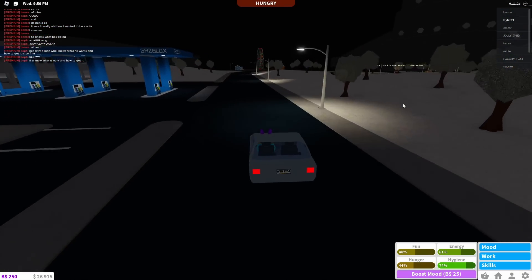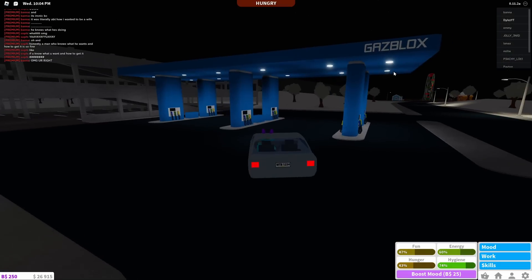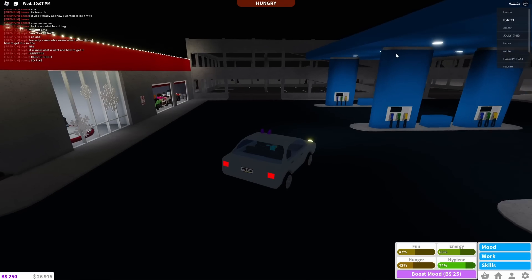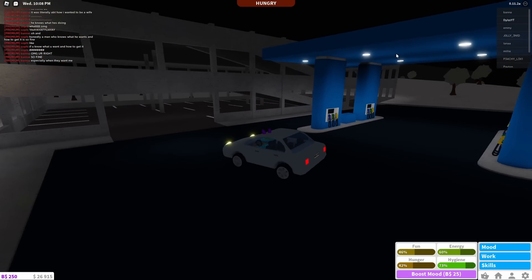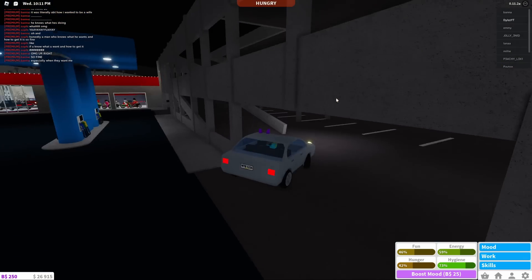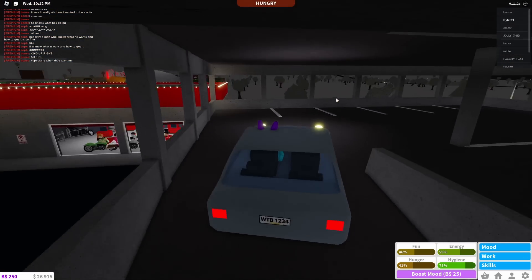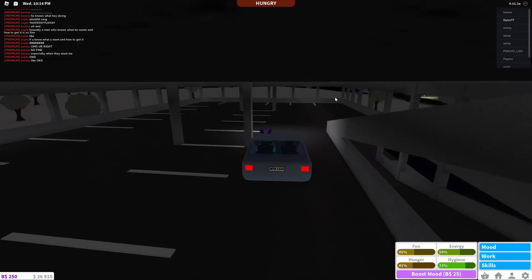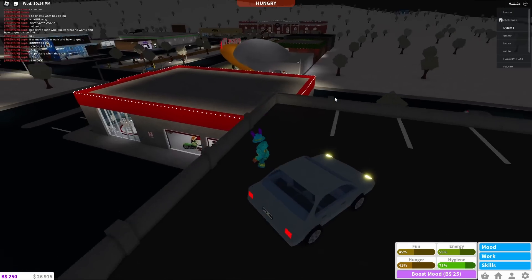The sixth Blocksburg elf is located in a pretty weird spot. First, go to the town and find the gas station called Gas Blocks. Go to the parking garage located right next to it, enter through this little entrance, go up the ramp, and then go up the next ramp all the way to the top of the parking garage.